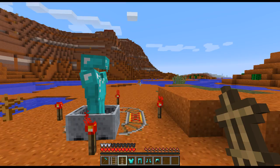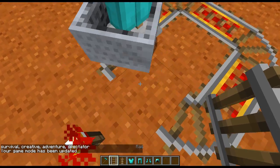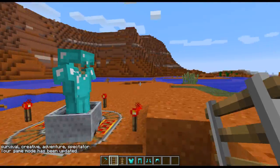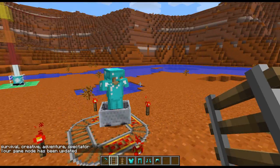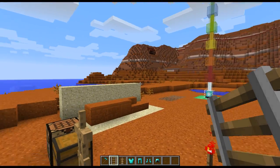Interestingly enough, because it is an entity, it can do things like ride around in a mine cart. Let me swap back over into creative mode and get him going around — there we go. Whee! We got a little ghostly armor stand dude riding in a mine cart. Again, that's because it's an entity, so it can do that.